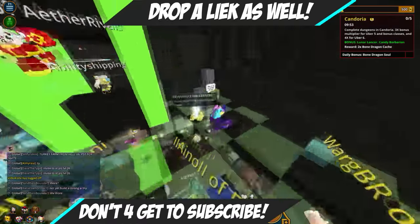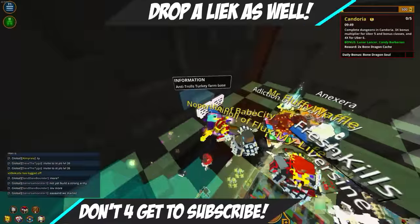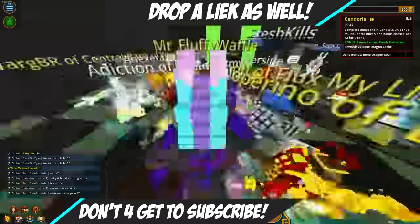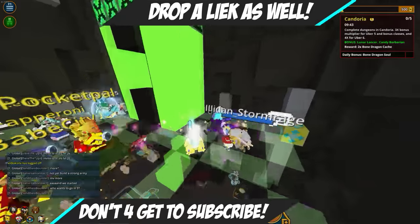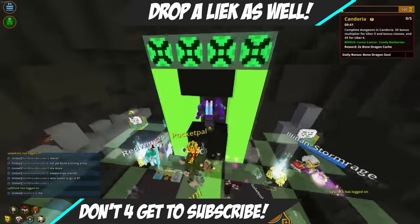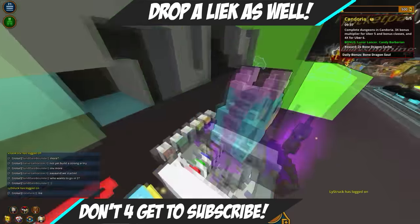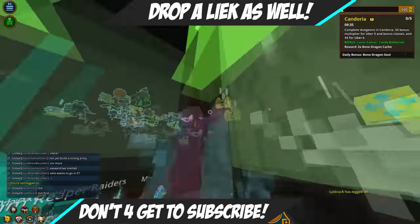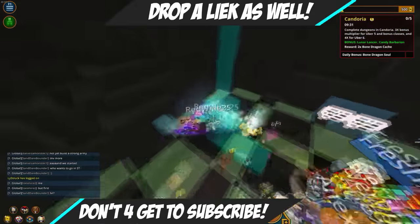Today we're going to be doing — we found out this new dungeon, it's called the anti-troll turkey farm base. Pretty much, the turkeys drop from the sky — they spawn from the sky and just fall to us. Then we kill and one-shot them and stuff like that. As you can tell from that part, the turkeys just dropped, so the whole point of this thing is to farm the new turkeys.